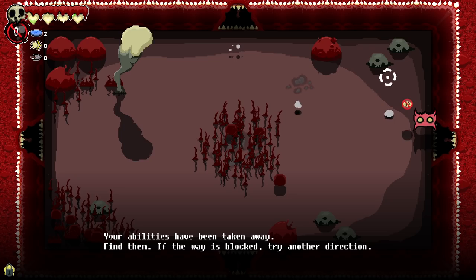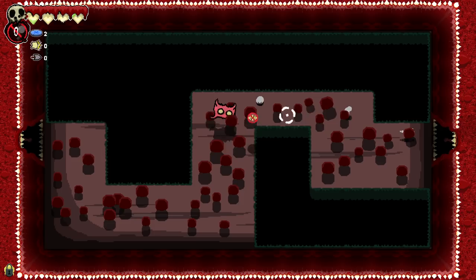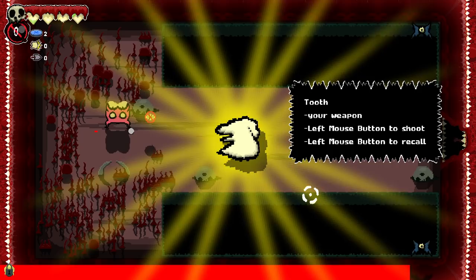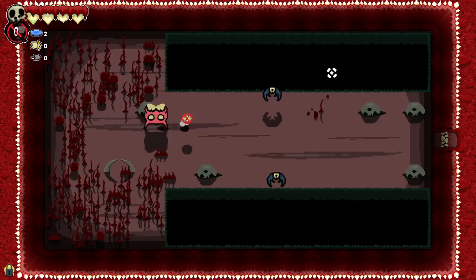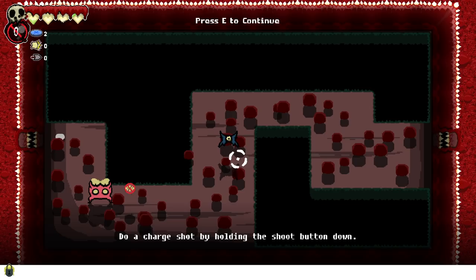I'm assuming that we are going to get a jump. Okay. The way does not seem blocked. I think this may be our path here. A tooth — your weapon. Left mouse button to shoot, left mouse to recall. So straight up there's some ricochet action.